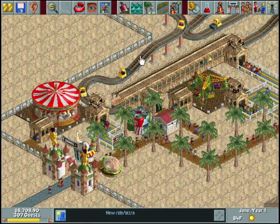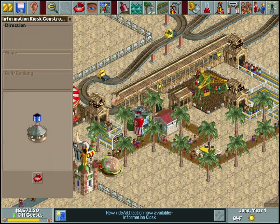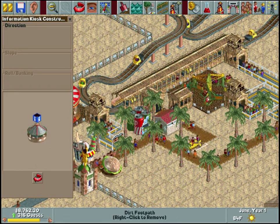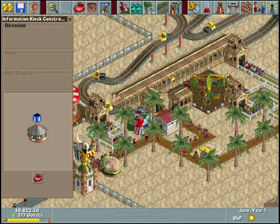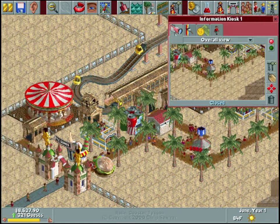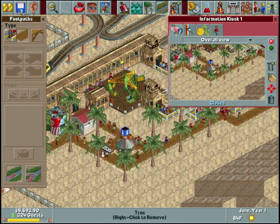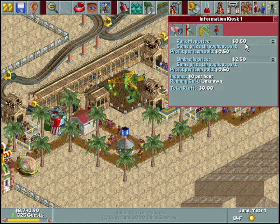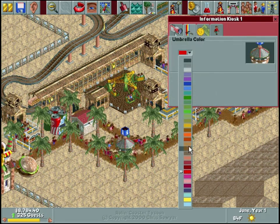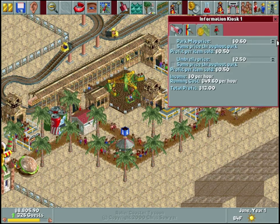Let's build one more basic ride real quick. The information kiosk keeps interrupting my train of thought. One thing to note about it: as you spin it around it's almost identical on every side - to my knowledge it is the only shop or stall accessible from all sides. All the others are unidirectional, you have to approach them from the front. The information kiosk can be approached from any side, so I'm going to put another pathway on the back so people can go all around it.